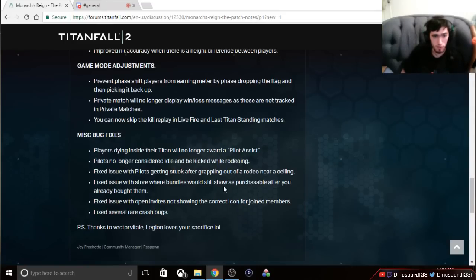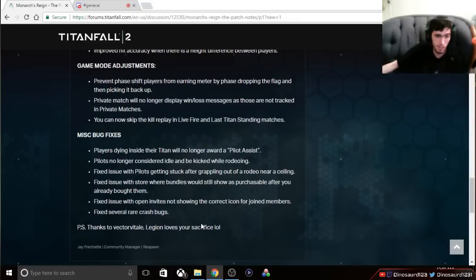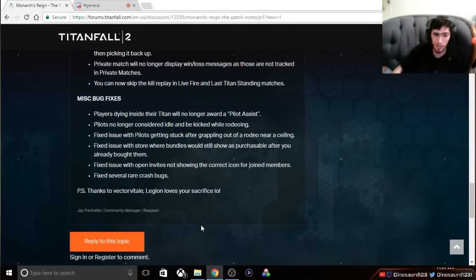Pilots are no longer getting stuck after grappling out of a rodeo near a ceiling — they're fixing grapple bugs. Better quality-of-life changes, always highly appreciated. They're also fixing things with the store so items won't show as purchasable after already buying them. Fixing issues with open invites not showing the correct icon for joined players. And fixing several rare crash issues — nice quality-of-life changes.